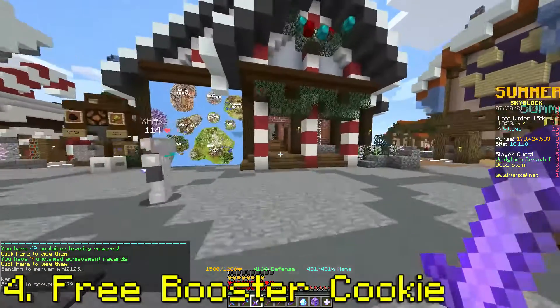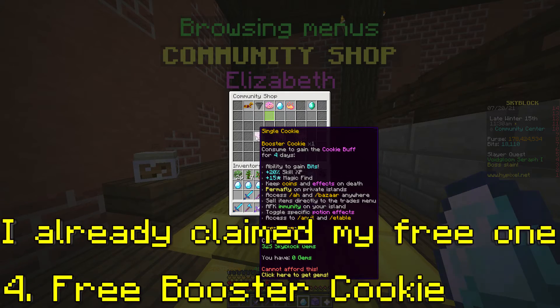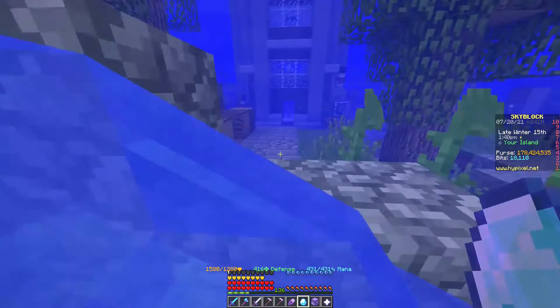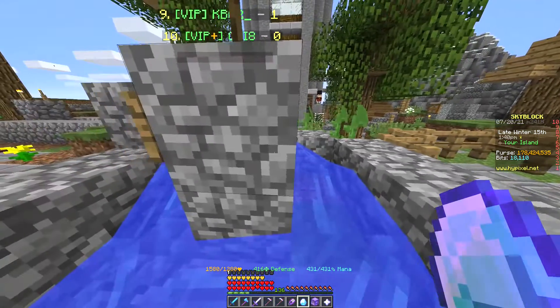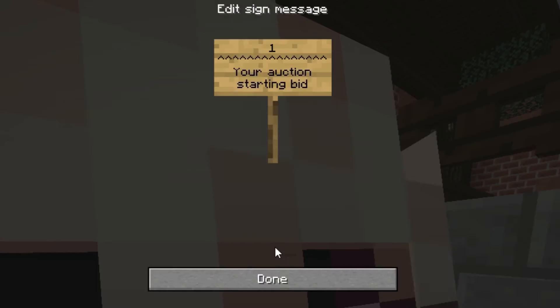The last method is the quickest and basically a free 1 million coins. If you haven't yet, claim the free booster cookie at the community hall and eat it. Now AFK on any island for a couple of hours and you should have more than 4k bits. Buy a Cultivating 1 book and sell it on the auction house for lowest BIN.